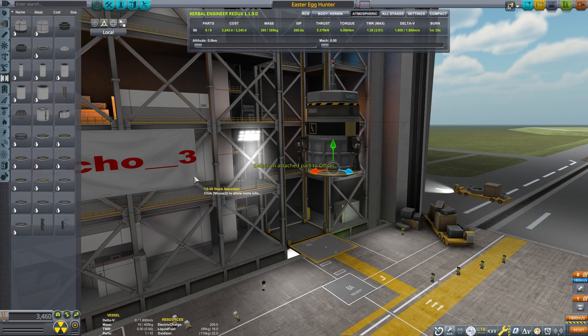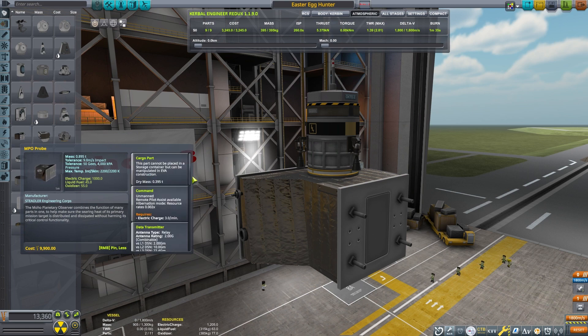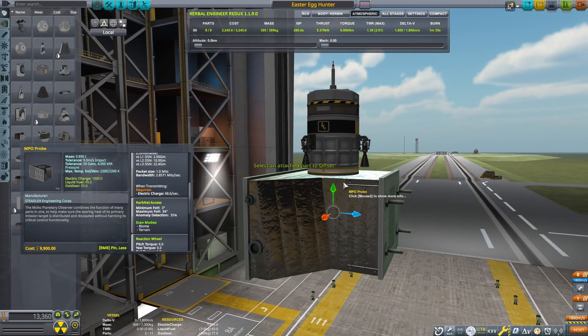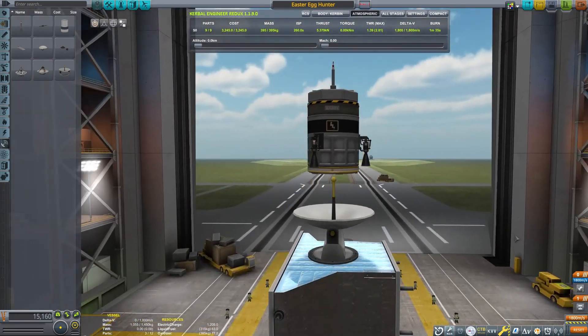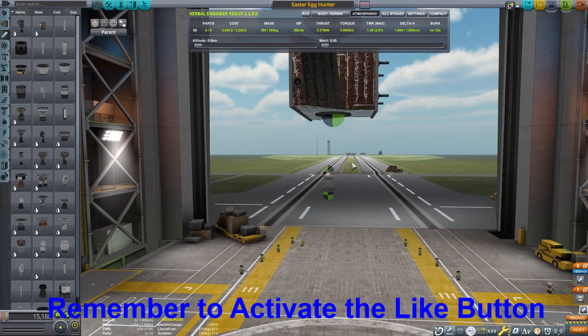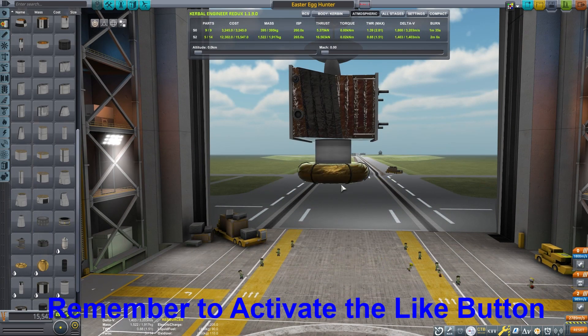It just has enough engine and fuel — actually got way more than enough than we need, but I like to have some extra to make corrections on the way down so we can land exactly where we want to. This specific probe core actually has the best chance of finding anomalies in the game, so that's why I'm using it. I have a little bit of relay antenna there, so I have a little better communication back to CurbNet from the surface.